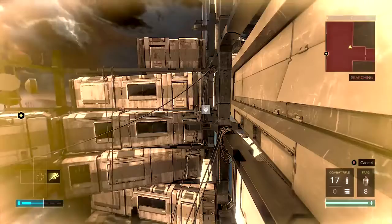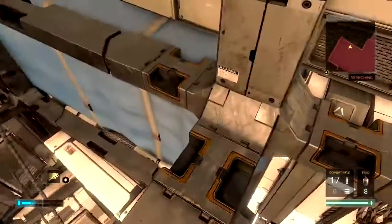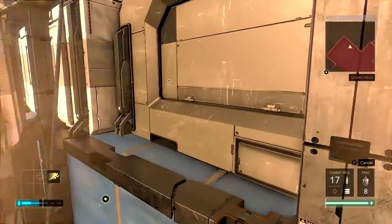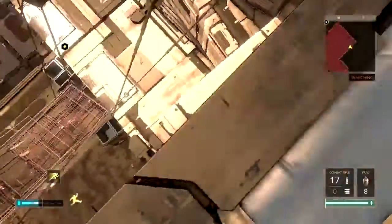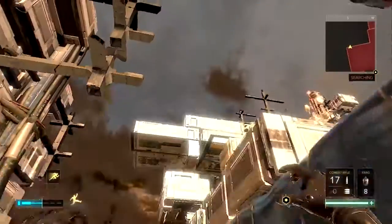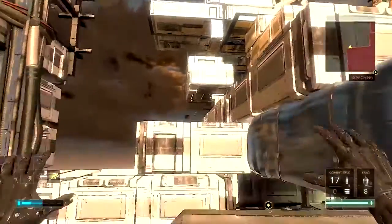Now you want to use your Icarus Dash Augmentation to get across to this. From here we're going to use the Icarus Dash again and you should be able to take cover here. If you get that, you will notice that you've now broken through the barrier. I'm going to jump up on this crate here and we're going to barrier break through this barrier again.